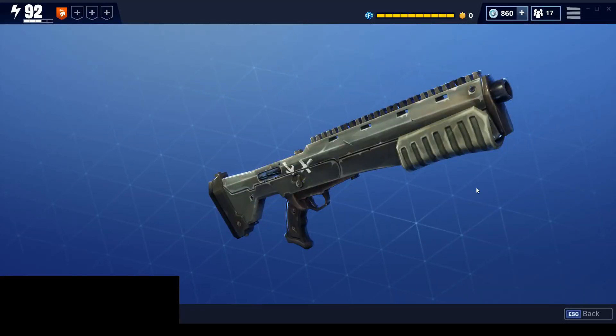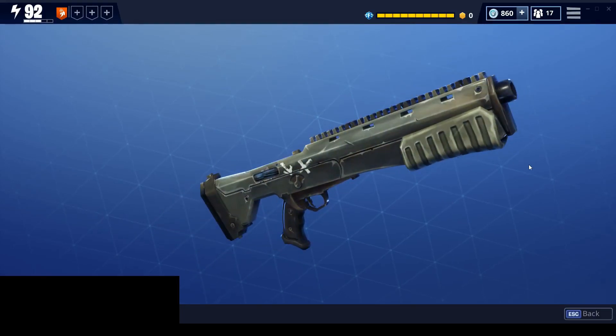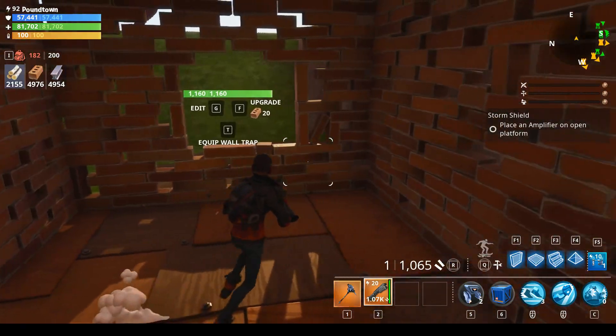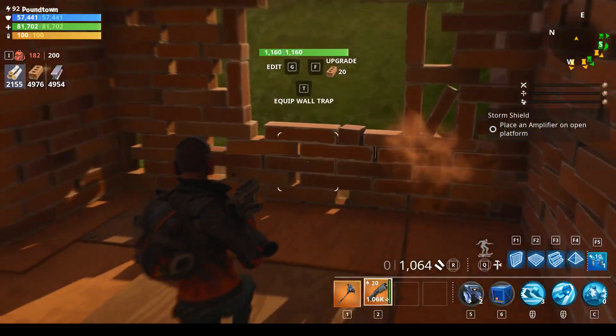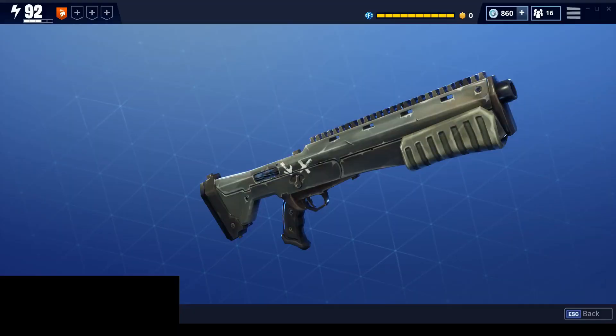Let's take a look at the Stampede. This is what it looks like in the game. Here is what it looks like when firing. I am standing at the max effective range of the weapon, which is about 0.75 tiles right about here. This is how close you'll have to be to the husks to do maximum weapon damage to them.